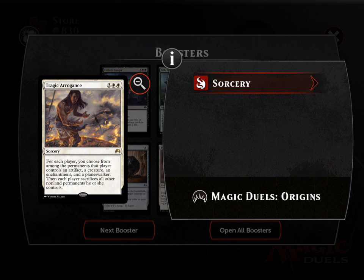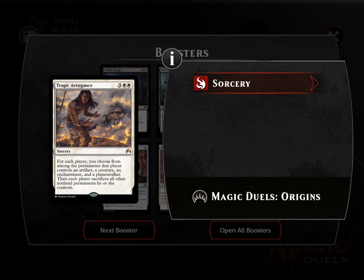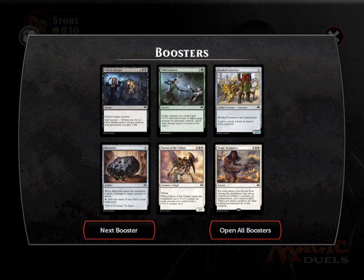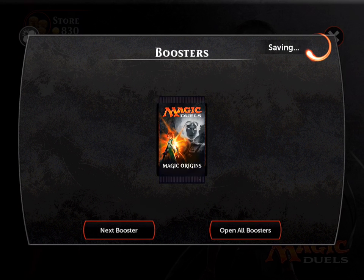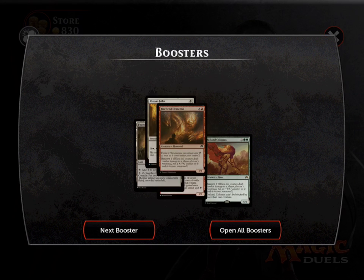Tragic Arrogance reads: for each player, you choose from among the permanents that player controls — an artifact, a creature, an enchantment, and a planeswalker — then each player sacrifices all other non-land permanents. Not bad; it might see play in my mono white deck. I think we're going to open 25 packs total.